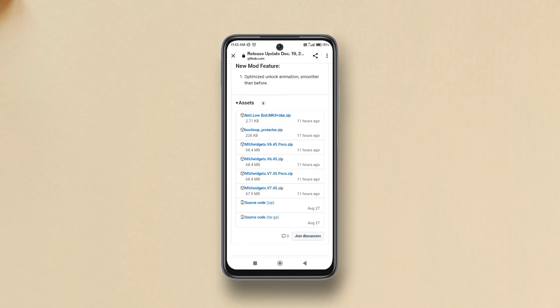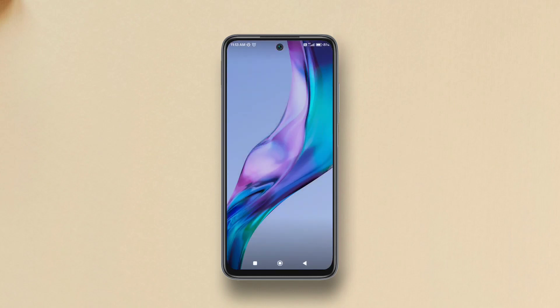You'll see multiple versions available. The one starting with 6 has the alpha launcher inside and is more stable for all MIUI ROMs. The one starting with 7 has more features but is less stable. The Poco ones are for Poco devices. Just pick any one and download.